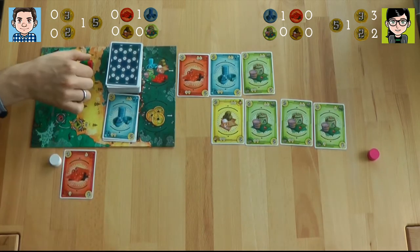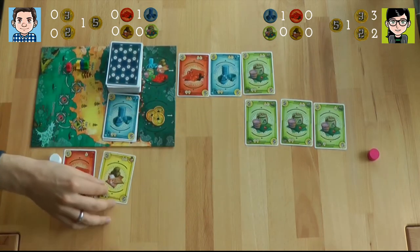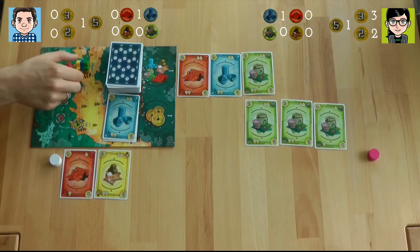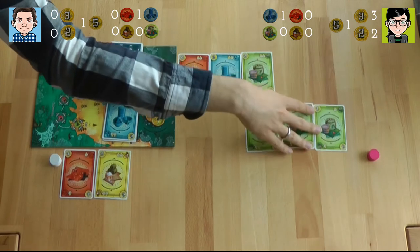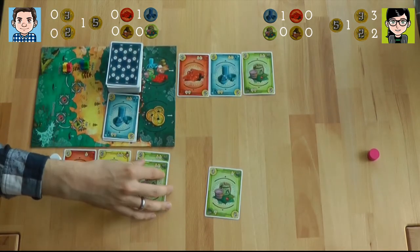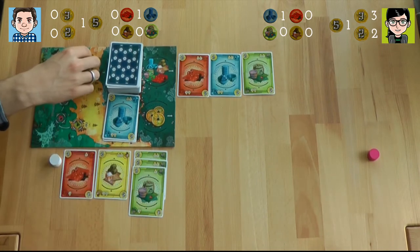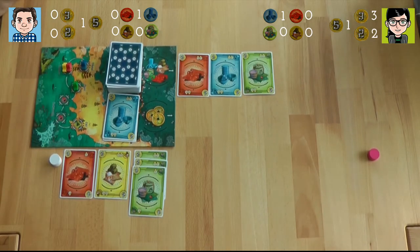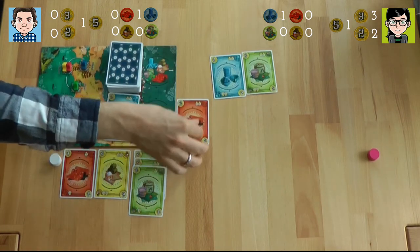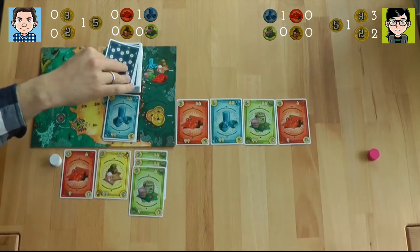So we have a red card for the red ship, yellow, and then three green — three for the green. But the max a ship can move is two. A lot of boat movement. So I can fill up the market again for you. Let's see what I can do with this market.